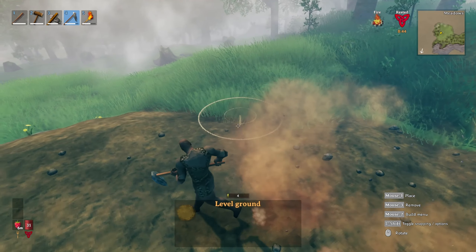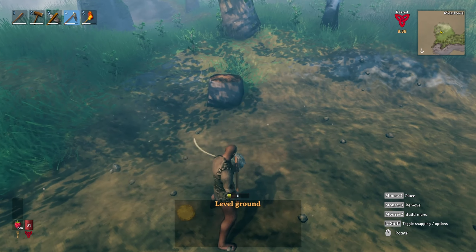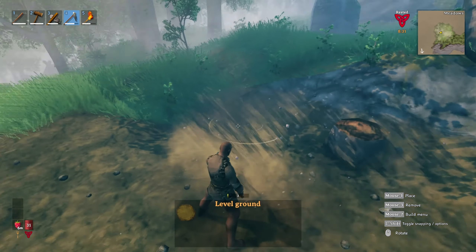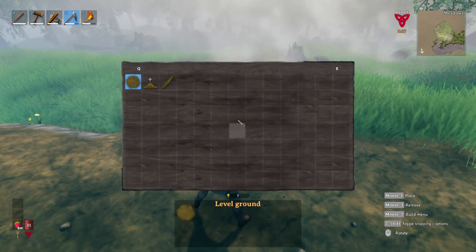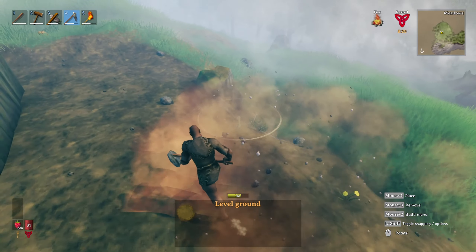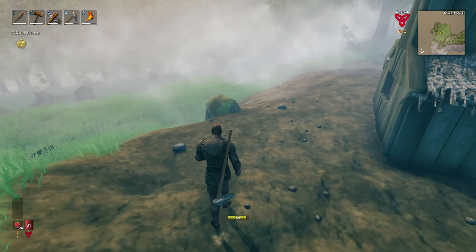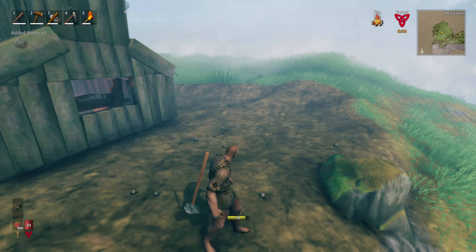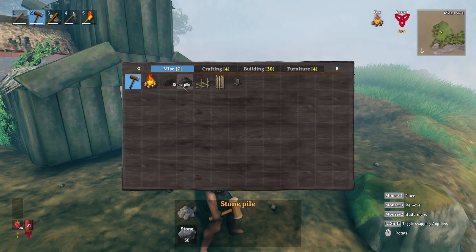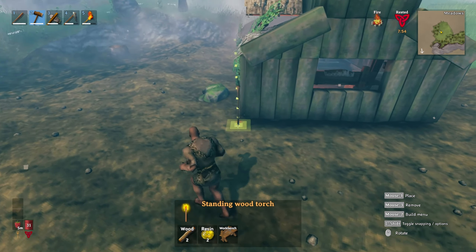Nice, sweet - just one hit. Let's pick up these stones. I think I better level out the terrain here a little bit. Let's give it a go - number four, level ground. I guess it levels to the point where I'm standing. That's how it works. It uses up a lot of stamina though - holy moly. Let's just level a little bit around the base. I got room to expand now.